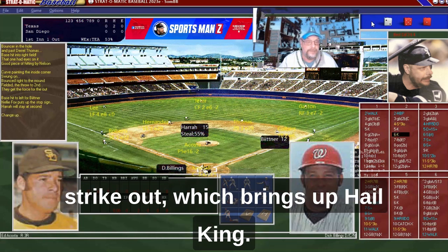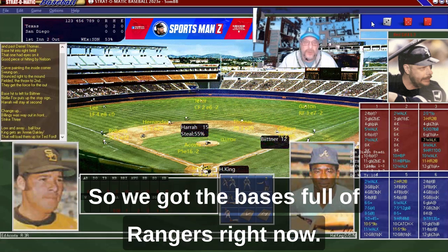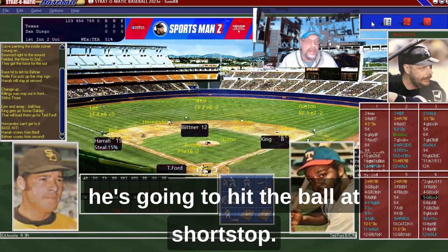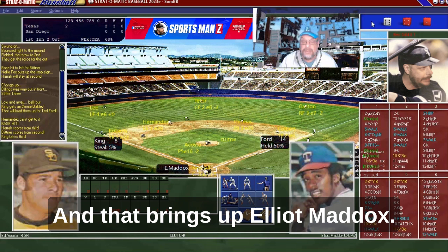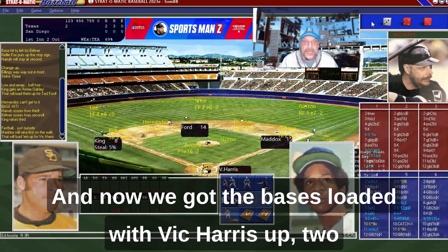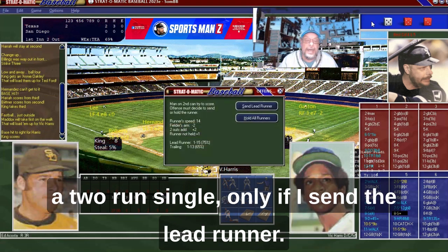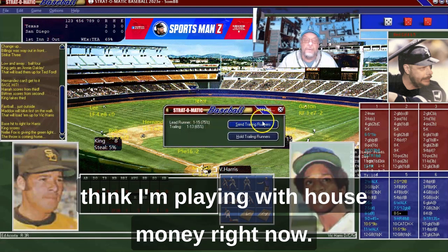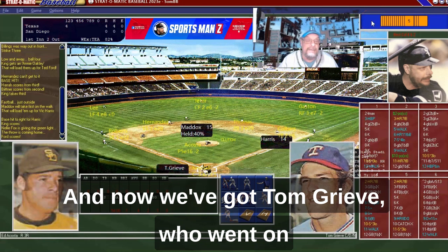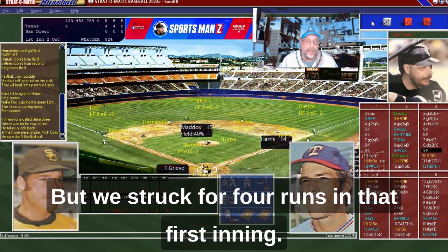Dick Billings strikes out. That brings up Hal King, and Hal King is going to walk — bases loaded. Ted Ford is up and he hits the ball at shortstop and works his way on. That brings up Elliott Maddox — I remember him with the Mets but not the Rangers — and he works a walk. Bases loaded, Vic Harris up. Two bad teams going at it. And Vic Harris rips a two-run single! I'm going to send the lead runner and hold the trailing runners — it works. Tom Grieve, who went on to become GM of the Rangers, strikes out. But we struck for four runs in that first inning.